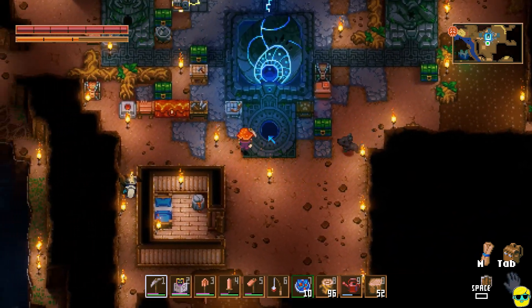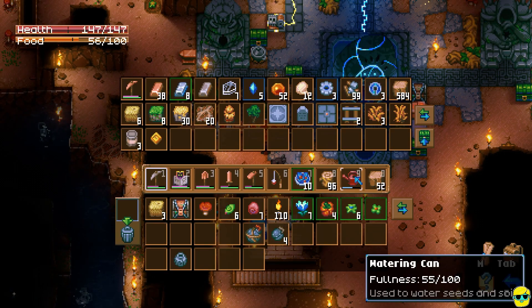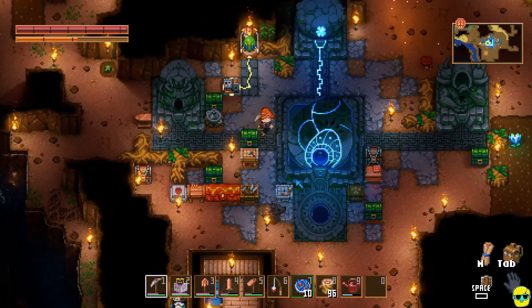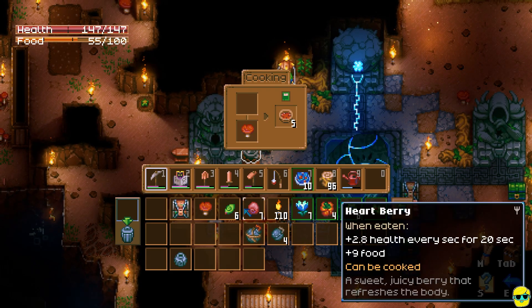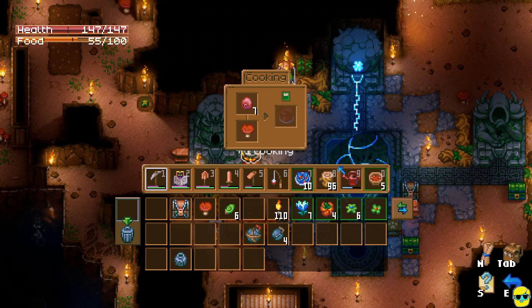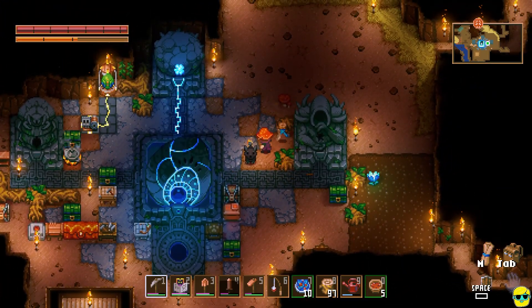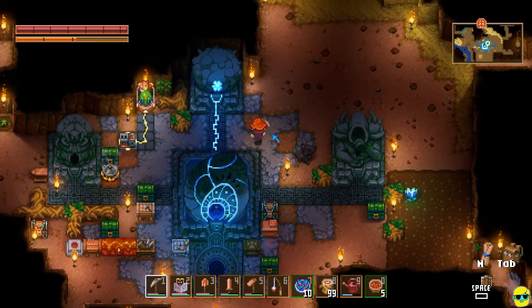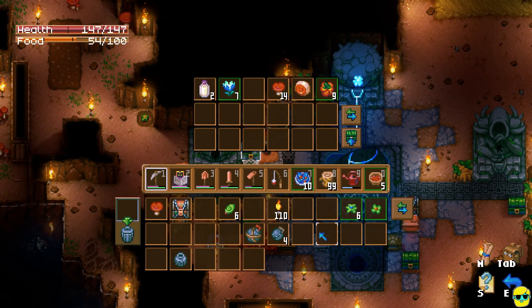Let me go over to my big bag and just deposit everything there. Then I got my food over here. Let me cook with this — let me take all of this food. My buddy Grim was telling me there's like 2,000 recipes or something insane in this game. So I don't have all of those, but we'll get some. I have three recipes. I like that.